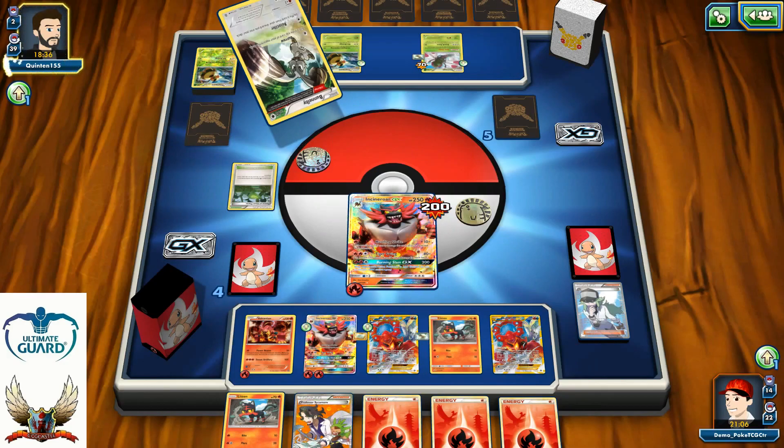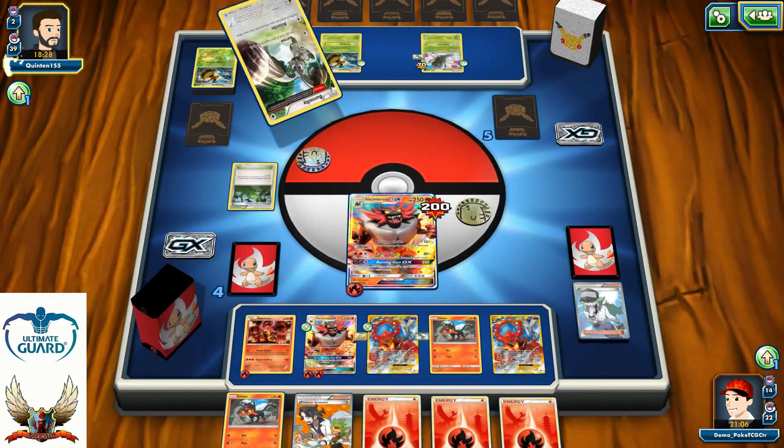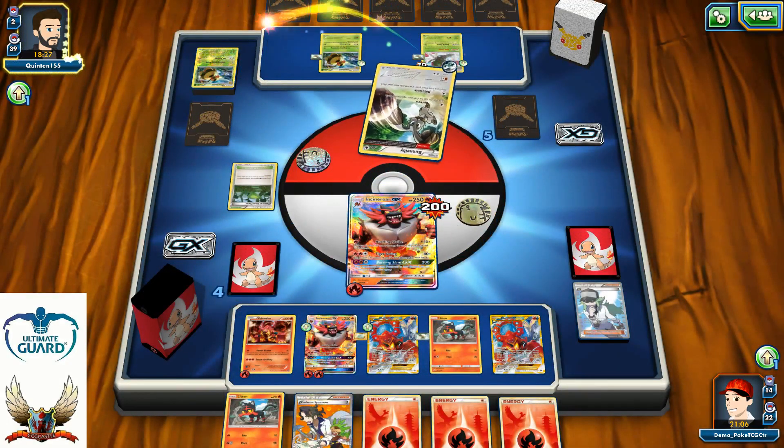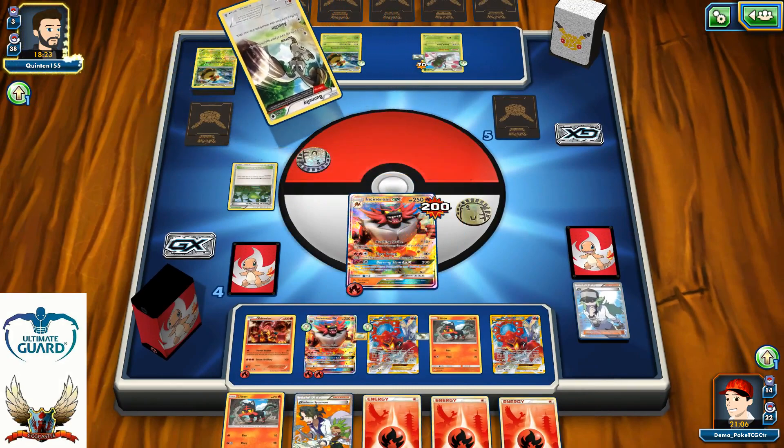But what I have is 3 energies. Let's just wait and see what he's trying to recycle back to his deck — one Double Colorless Energy. He gave me the extra turn, which is a big deal. I don't know where his Lysandre is — maybe it's prized.